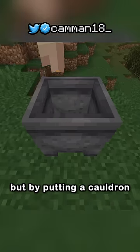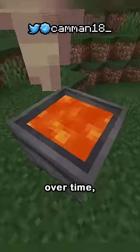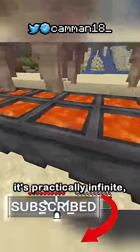Well, not like that — but by putting a cauldron under a dripstone, under a block, under lava, the cauldron will fill over time. Now, with just one this isn't that helpful, but with a bunch, it's practically infinite.